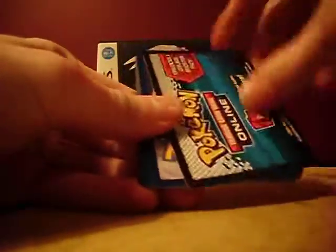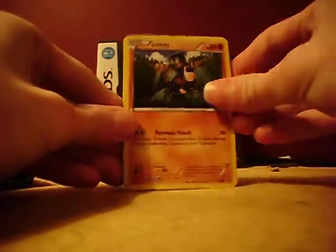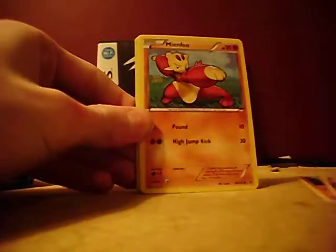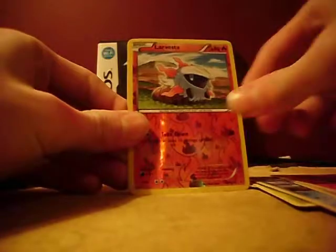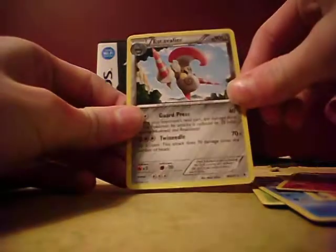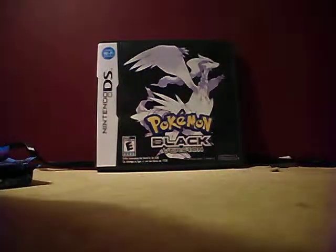I haven't opened a pack in I don't know how long — well, I've got plenty of packs over the last few years. Hoping for an ultra rare card, that'd be super awesome. Alrighty guys, so the first card is a Gullet, Mienfoo, Larvesta, Foongus, Cryogonal, Super Rod, Simisear, Larvesta reverse holo, and an Escavalier rare. So the first pack's a little disappointing, but it's only the first pack — we've got four more.